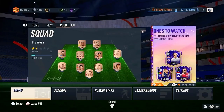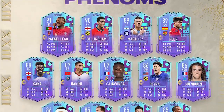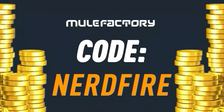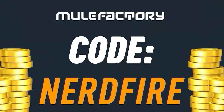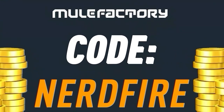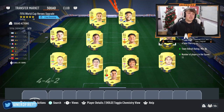Today we've got guaranteed World Cup hero packs - let's open a load of these up and see what we can get. If you've got a terrible team, no coins, and want to buy some of the brand new players from the World Cup Phenoms promo, head to MuleFactory.com for the cheapest, safest, most reliable coins. Use code NerdFire at checkout for five percent off. Link is in the description.